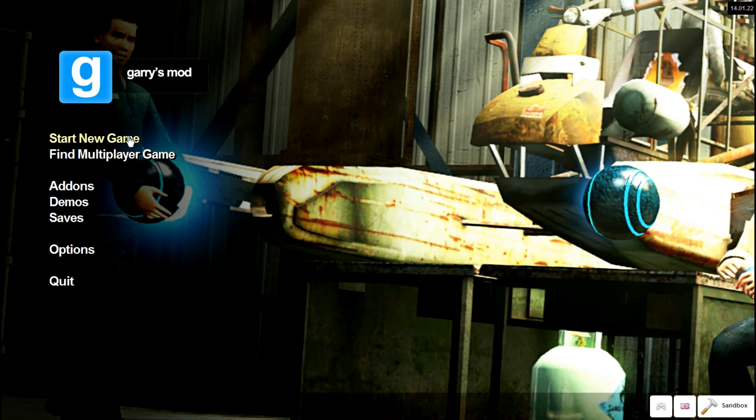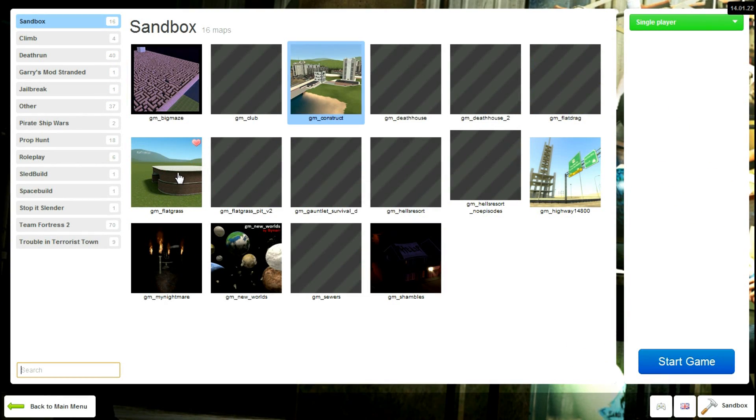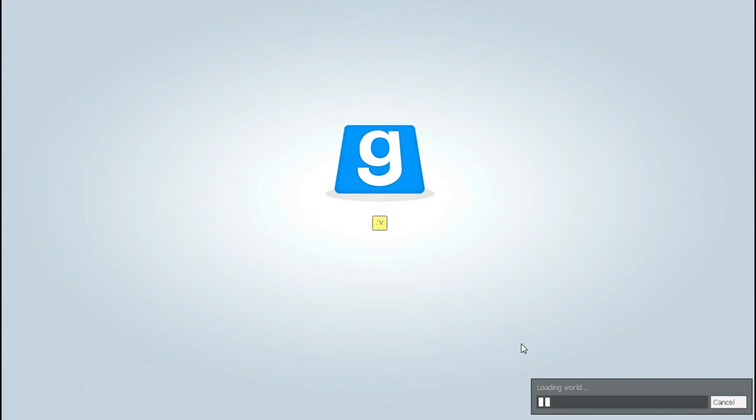Hello everybody, here we are again on part two. Let's go on and start our new game. Now like I said in the previous video, you probably don't have all these maps — you'll probably just have these two, and that's good, that's what you want. If you want to play with multiple people, click in the description below to see how you play with your friends on your own server. Now we're just going to go to GM Construct and join. Let's skip to where we started playing because this might take a while seeing how I have so many add-ons.